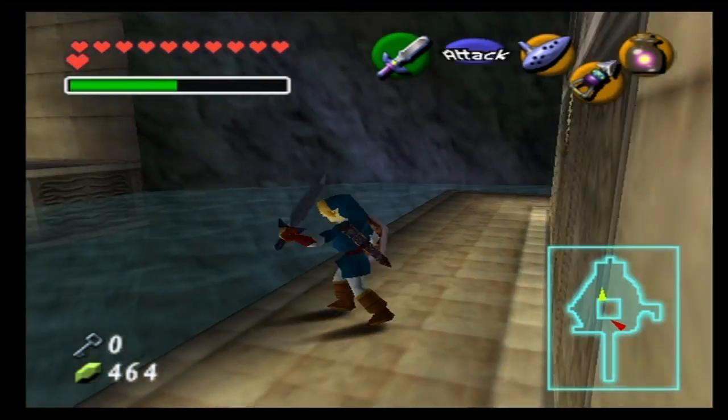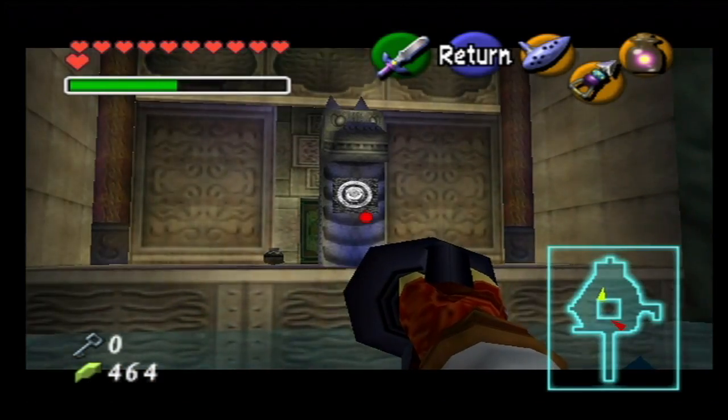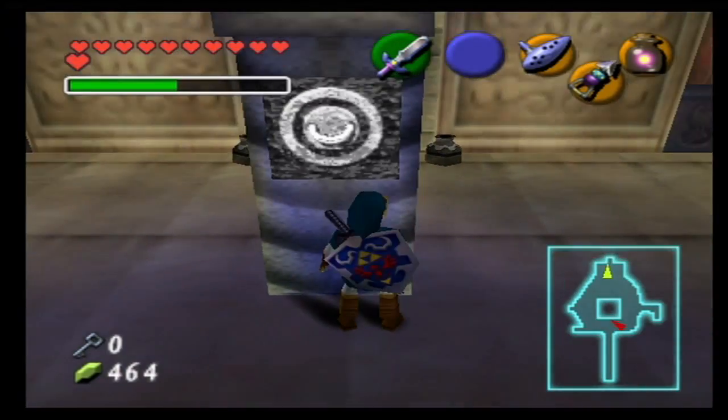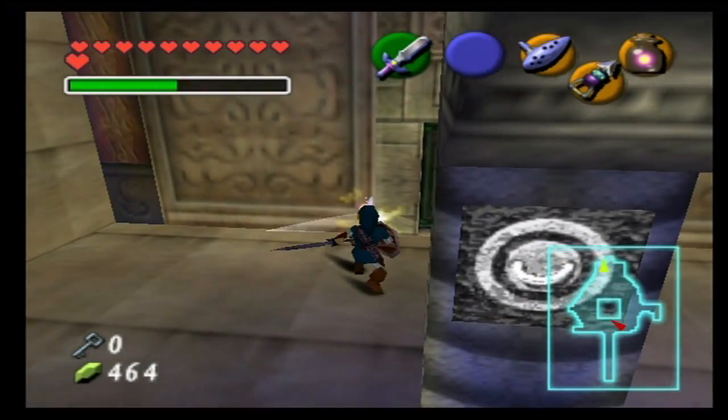Greetings YouTube, Joe here with Culination Media and welcome back to another episode. The Legend of Zelda Ocarina of Time, episode number 45. In this episode, we're taking on the boss of the Water Temple and getting out of here.